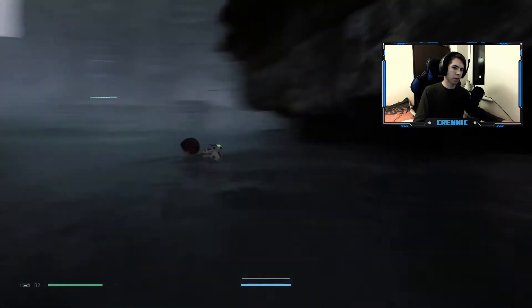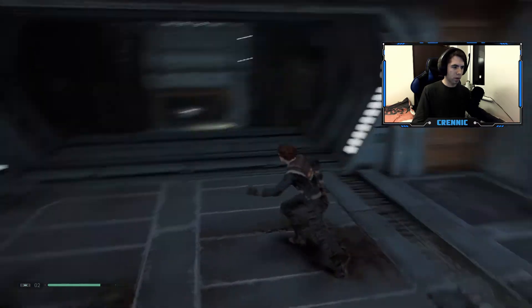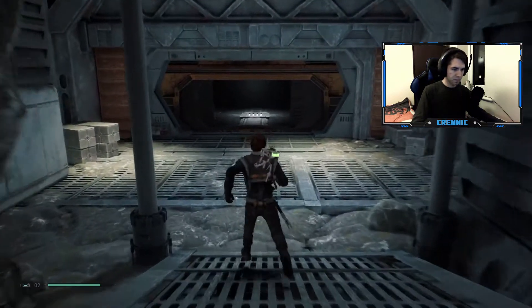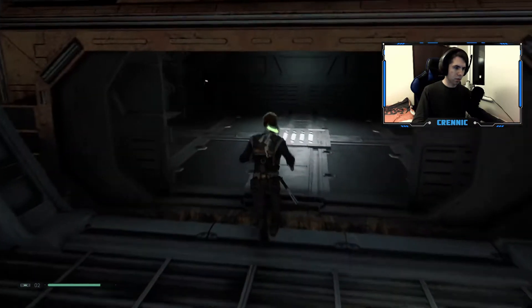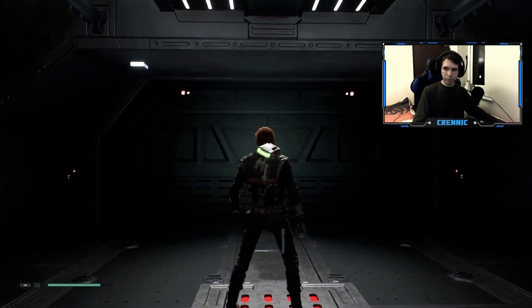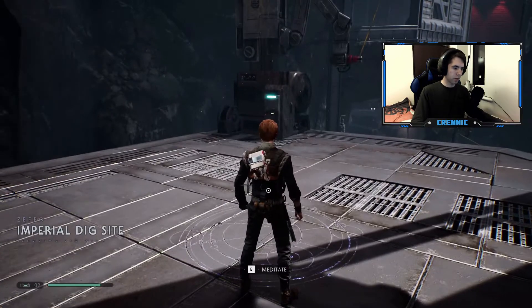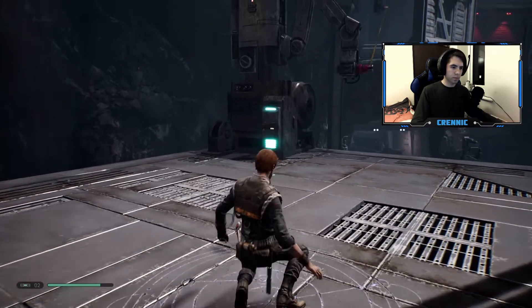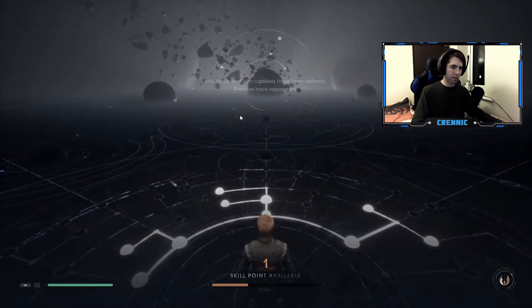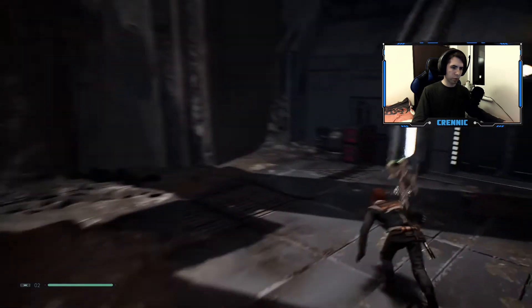Now we have to go all the way back. We can't go anywhere else, so we just have to keep moving in. We have a save point — Imperial dig site. This is where I stopped; I don't know anything else that happens after this. Gotta try to make it to that bridge.